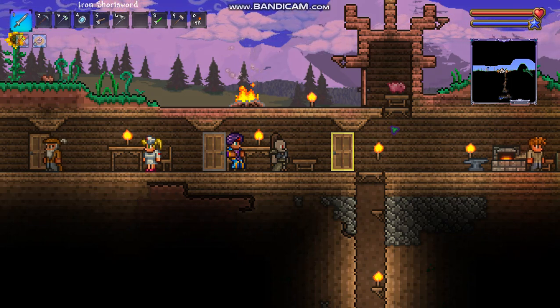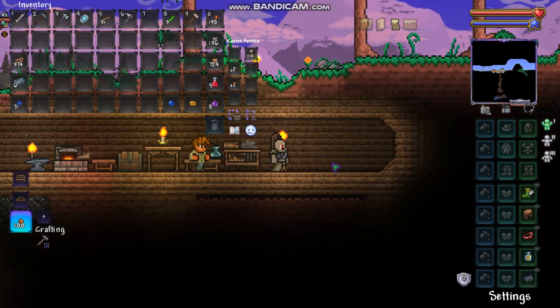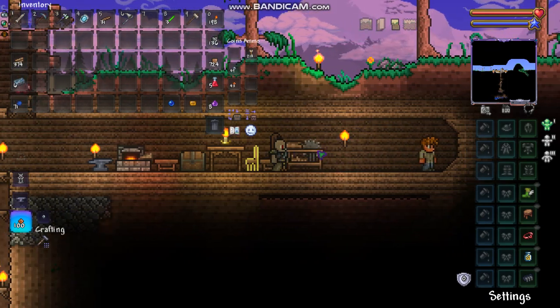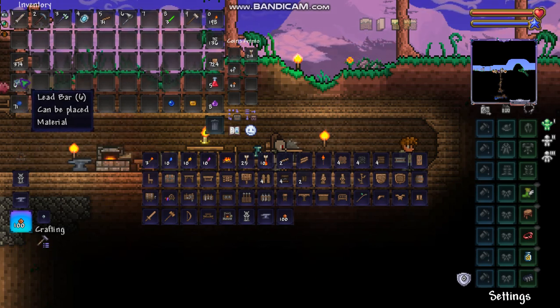Hey, what is up guys, it's Lance and today I'm going to show you guys how to make barrels and what they're for. What you're gonna want to do is go over to your sawmill — you're gonna need one of these — and you're gonna need lead or iron, they both work, and some wood.